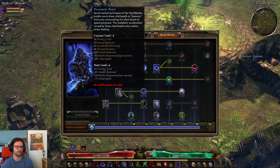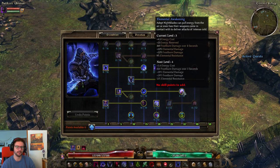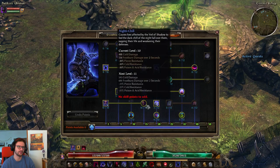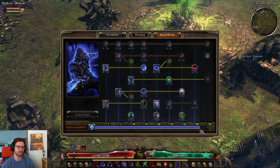One point in Pneumatic Burst, since we don't really need the total speed that badly. 12 out of 12 Shadow Dance, and one point into Elemental Awakening just for some elemental resistance. We also have soft-capped Blade of Shadow and soft-capped Nidalla's Justifiable Ends. You could pull some points from the Mastery Bar and max out to 12 out of 10, but I chose to go for raw stats instead since my HP is not the highest for Hardcore.